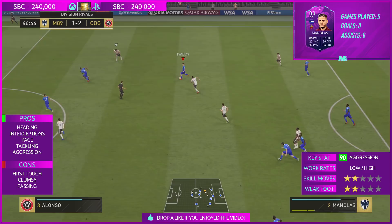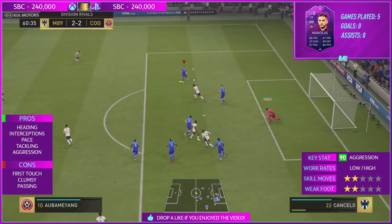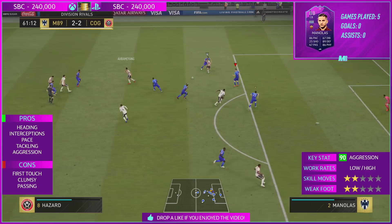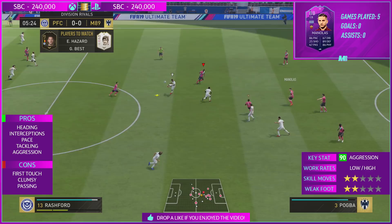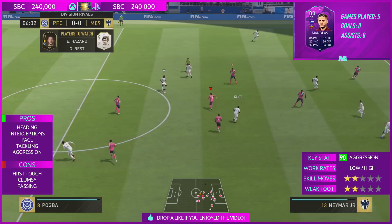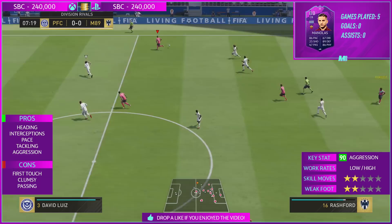In this review, you'll see a lot of tackles, a lot of headers, and a lot of interceptions, because he is very physical and has great aggression about him. What I'm trying to say is he's very aggressive in the challenge and comes out with the ball nearly all the time. Look at that — he goes in for the challenge, misses the slide tackle, and the shot is deflected wide for a corner. He normally is on the money though, and his defensive positioning is phenomenal on this game.